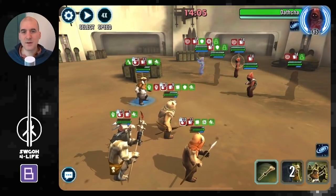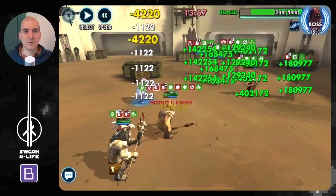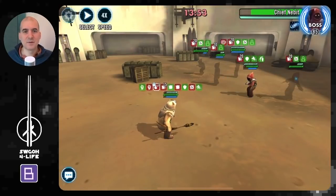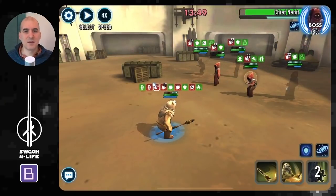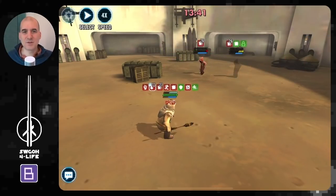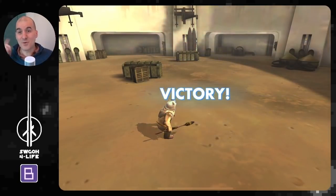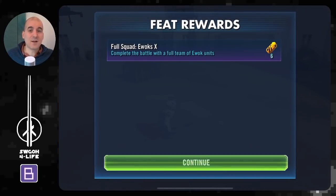We lost Elder, but it doesn't really matter. No mass assists with Chirpa — just basics. There go the Jawas already stacking lots of damage over time on themselves. Jawa number one down, number two, number three, number four — and then it's one-on-one with Paploo and the last Jawa, and down goes the last Jawa. That's how I got the Ewok battle done on tier 10 with gear 12 Ewoks, with just the one zeta on Paploo.